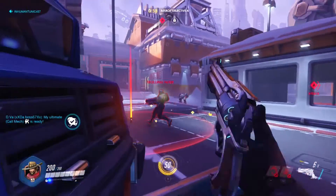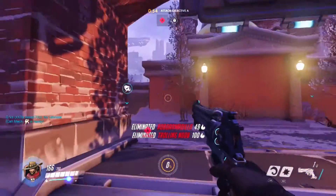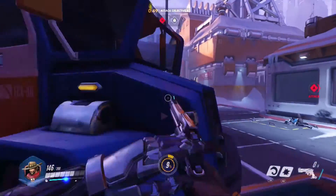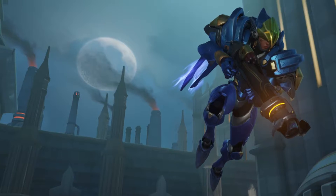Getting back to the class system, Overwatch has offense, defense, tank, and support classes. Offense characters operate independently — they move fast and hit hard, giving them good opportunity to pick off enemies one by one. The drawback is their lower health, which makes them easier to eliminate. The offense characters are Genji, McCree, Pharah, Reaper, Soldier 76, and Tracer.